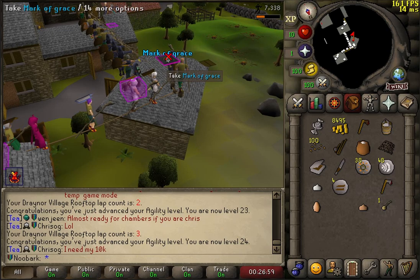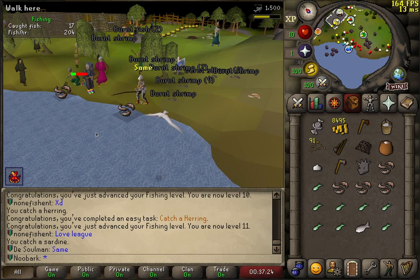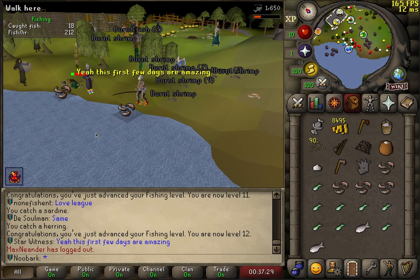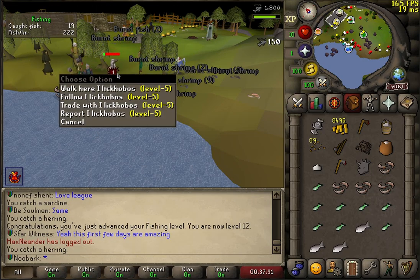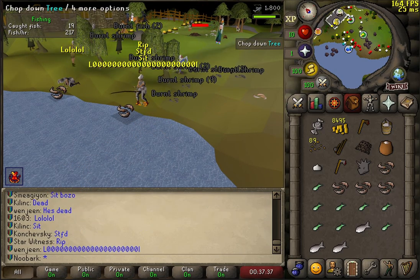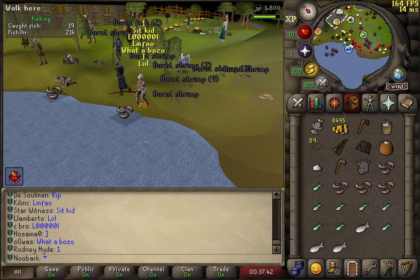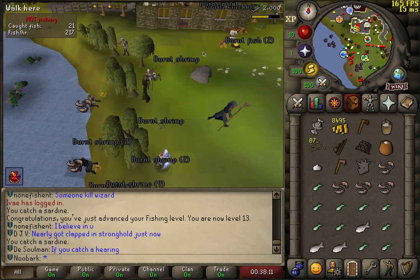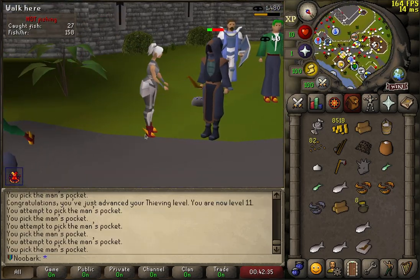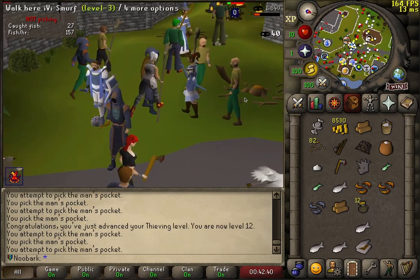First mark of grace — come to daddy. He's got the auto bank relic and he's decided he's just going to AFK at level 3. He's getting slapped. Level 30 agility. Just going to AFK some pickpocketing — get up to level 20, which you need for ham members.